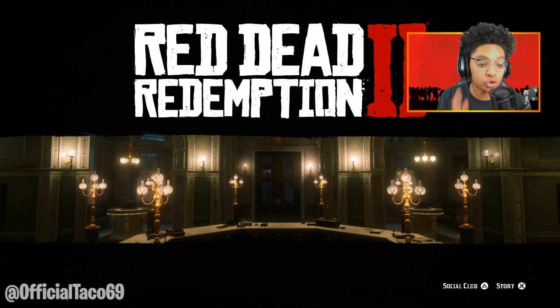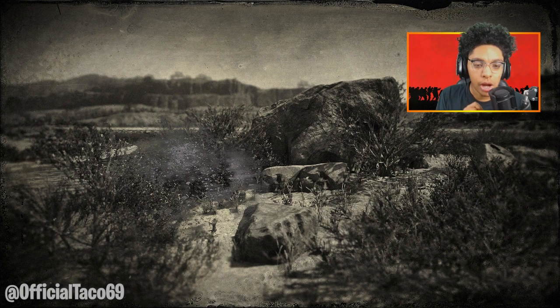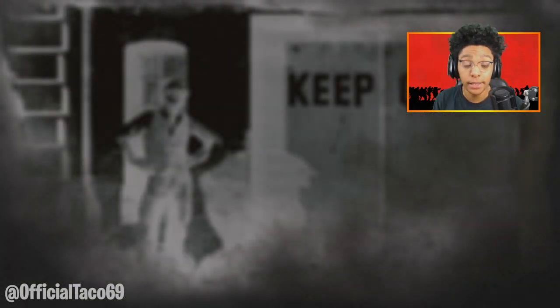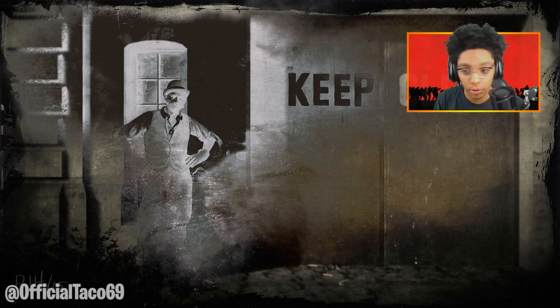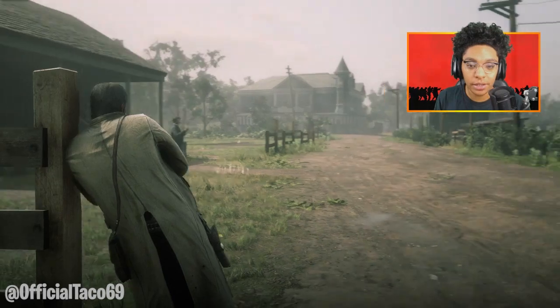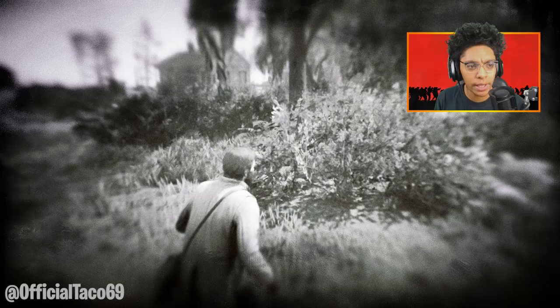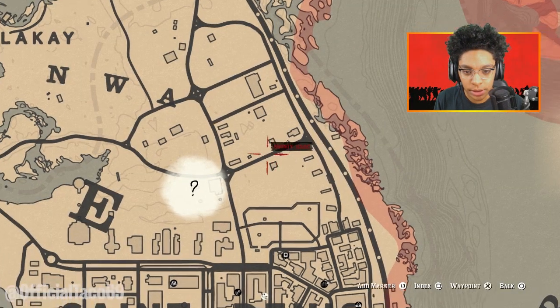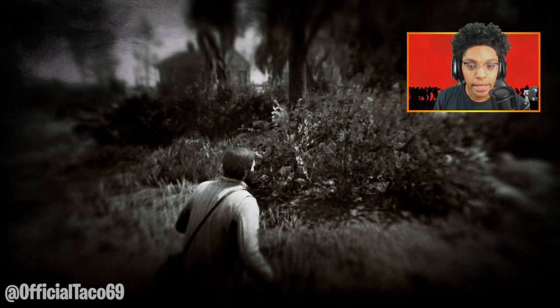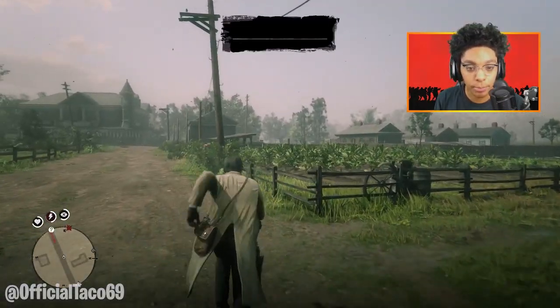Now you guys want to go back into story mode. It should pop you up somewhere a little far away from where you saved. So just run back to the houses and you guys should be good. We got put a little ways from where we wanted to be - the three houses - so we had to come right back over here. There should be two different horses that spawn now at the back.